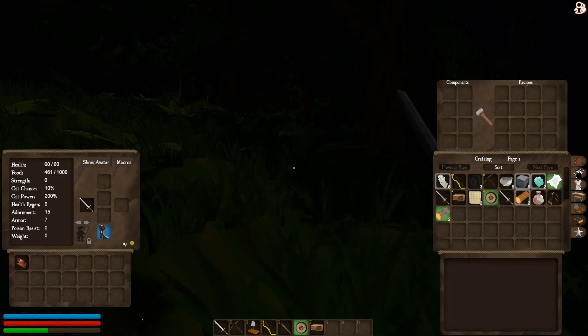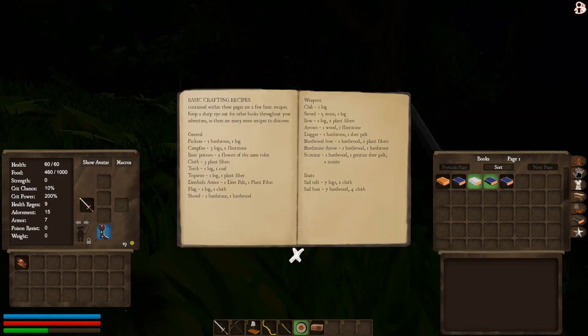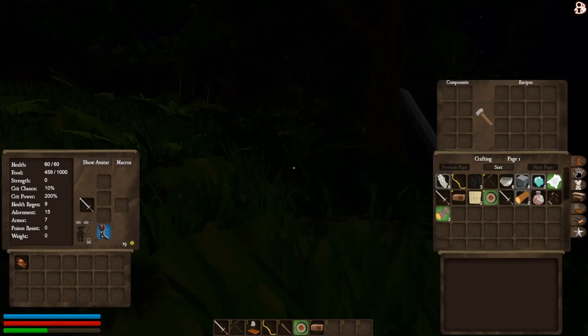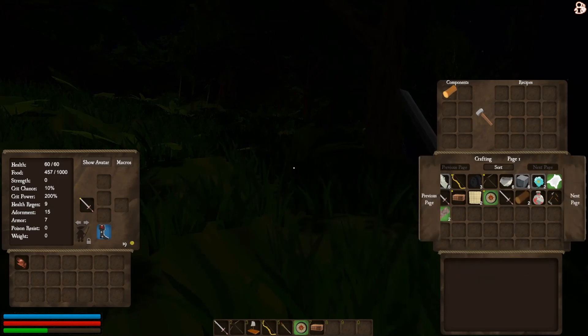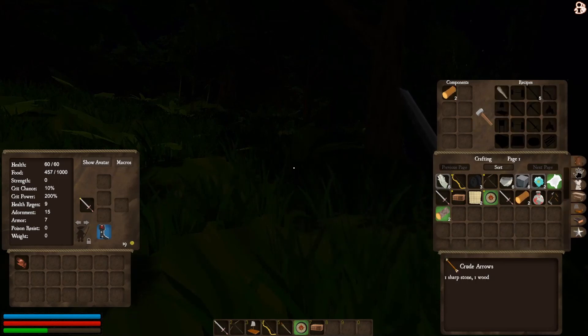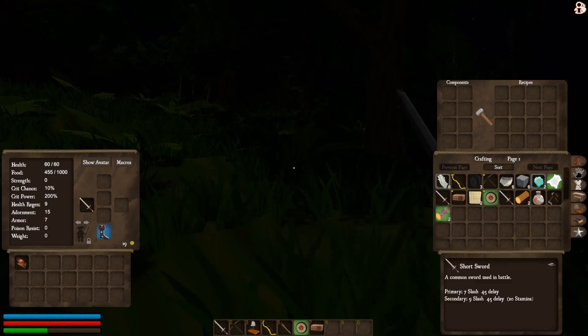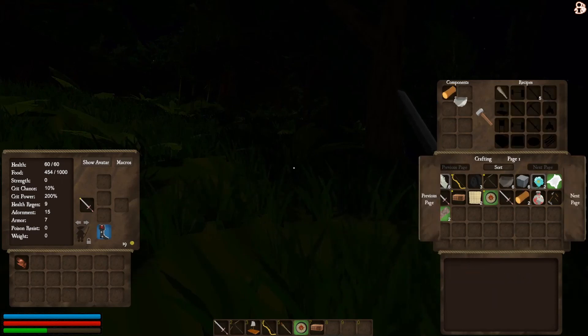I'm looking over my crafting recipes trying to work things out because I don't think I've got any food on me. Arrows — one, four. This is the issue with survival games: they all have different crafting recipes. Jumping from The Forest to this to The Long Dark — you've got to try and remember all the different crafting systems. Can I make sharp stone or something? Oh, I do have flint stones. Hold on.